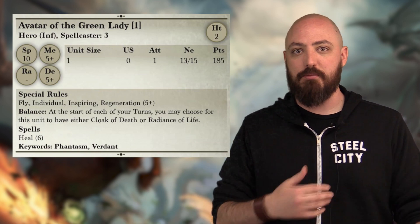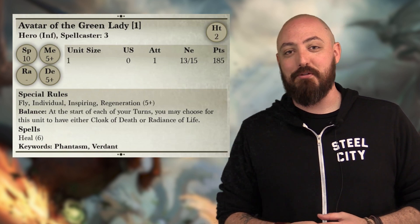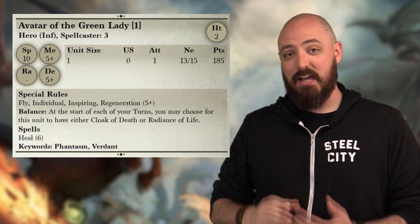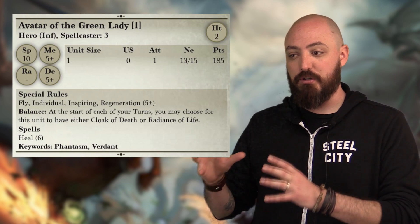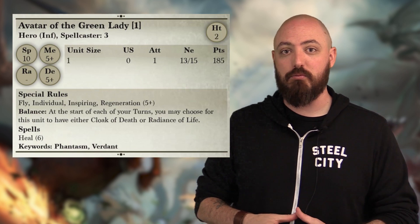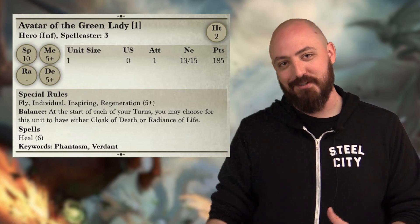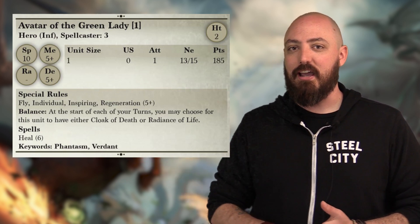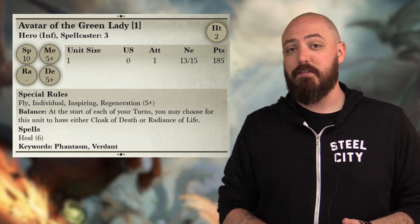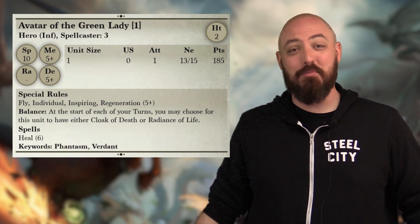Later in the game, when things are starting to get chipped away and nature needs a damage boost, this is a great opportunity for her to fly into a great spot and drop points of damage here and there. She has gotten a very noticeable change where you can use her with flexibility, but not the flexibility she was abused with in 2nd Edition where, with Defense 6, she'd just park in front of a unit. Now we know how Mighty and all that works with yielding and individuals — she makes way more sense. People are going to like her because of the point drop, the healing potential with Radiance of Life, and the flexibility.